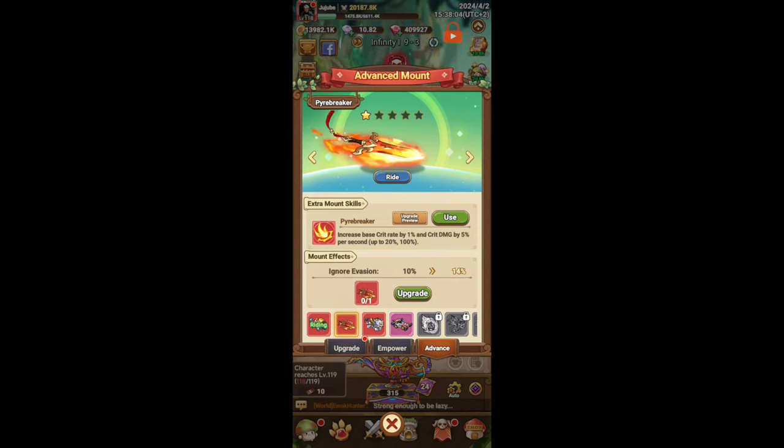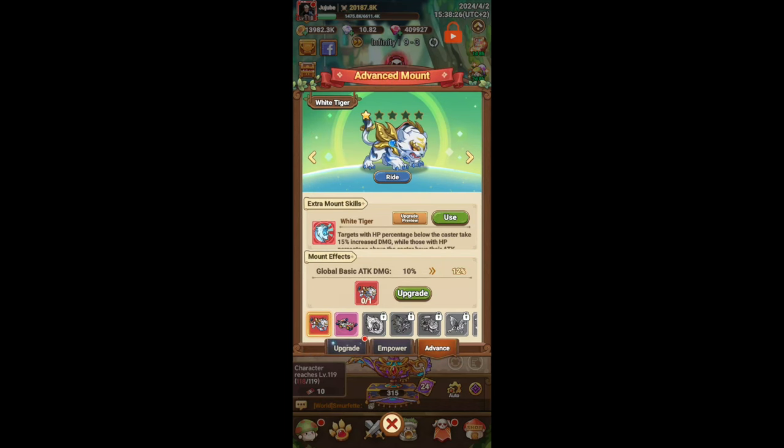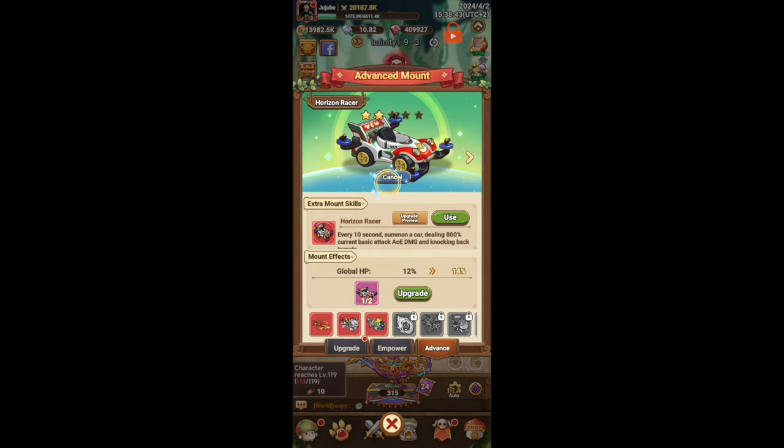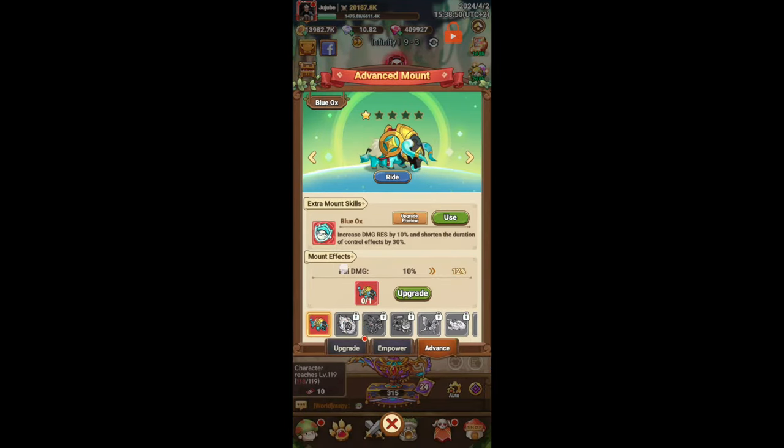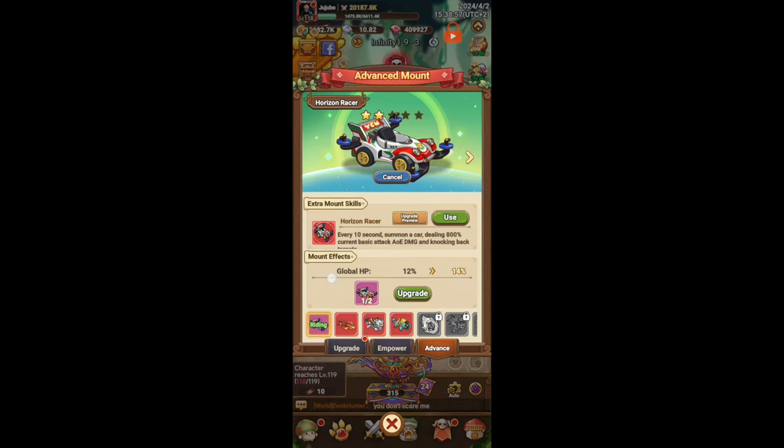For mages and warriors it's not as great, but if you were to get it you would probably get it for the mount effect which is ignore evasion. Now, this is really important — all these mount effects listed here are always on, they are a permanent effect. So power damage plus 10% from the ox, I have this permanently even if I end up using another mount. So if I want to look cool with the Horizon Racer car, I still have this power damage effect. Global basic attack damage, ignore evasion, and global HP — these are always permanent.